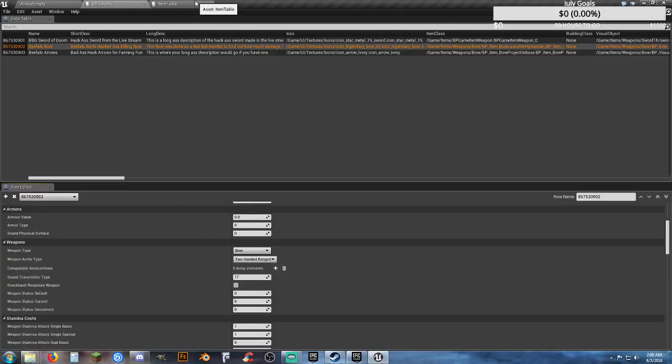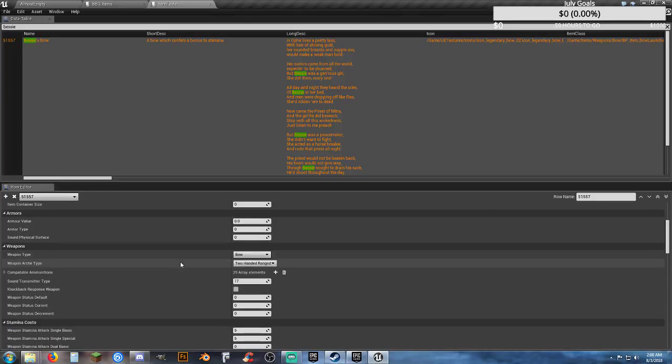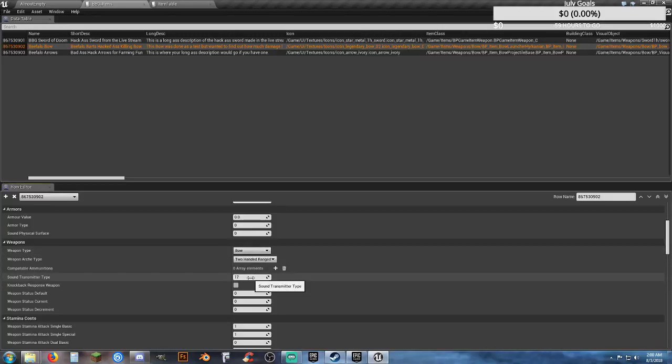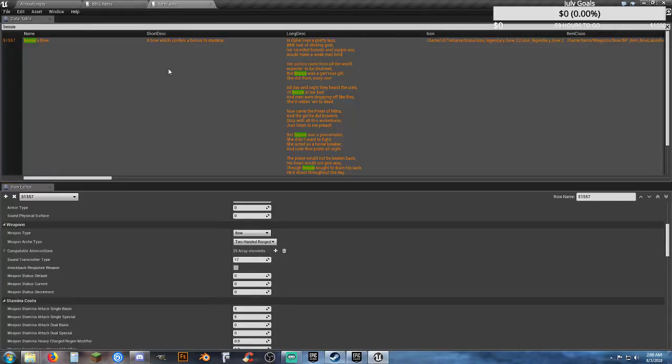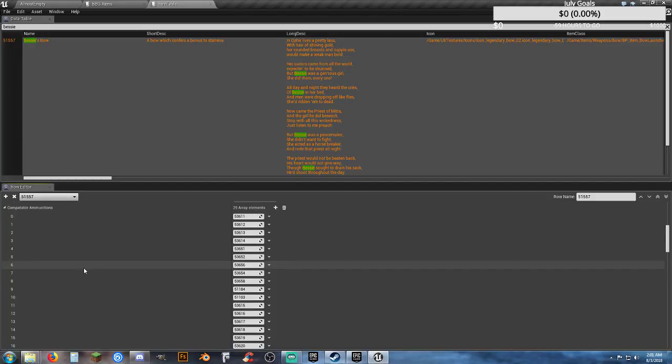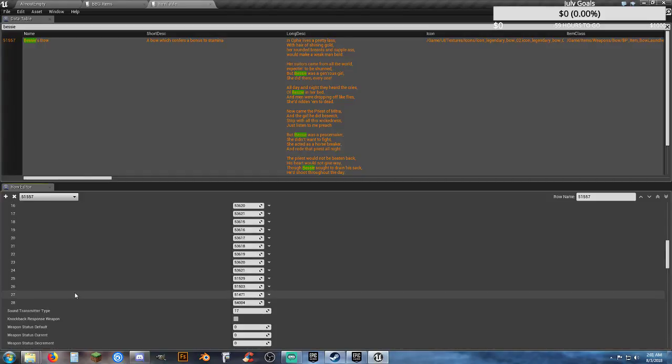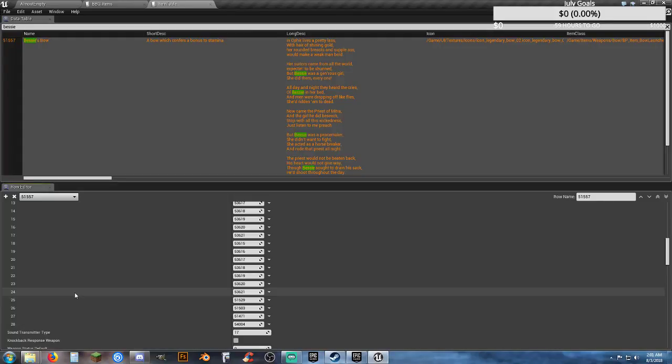Let's keep going down and see if there's anything else I missed. Armor is fine. It's bow, two-handed range. Sound is 17, 0, 0. Oh — compatible ammunitions. There we go. That is something I did not see. Our ammunition that we created — hence our arrows — could not be loaded, and I could not load anything into my bow because there was no compatible ammunition.